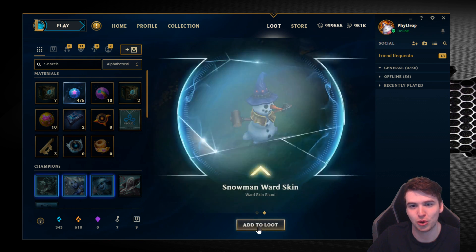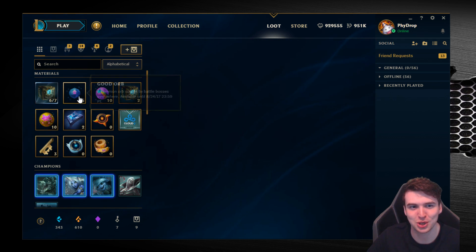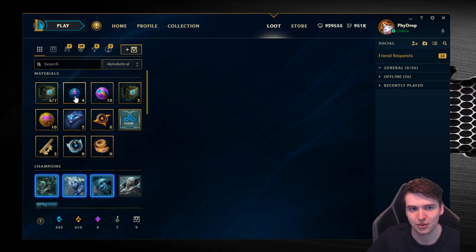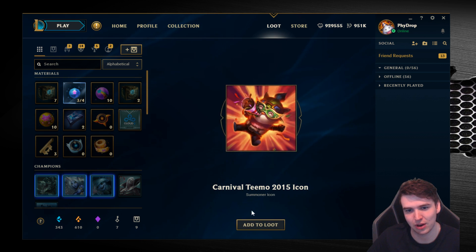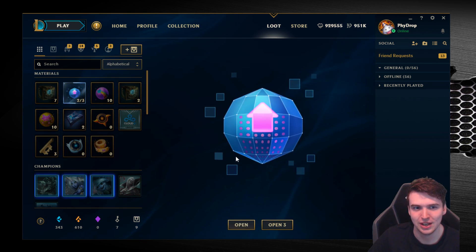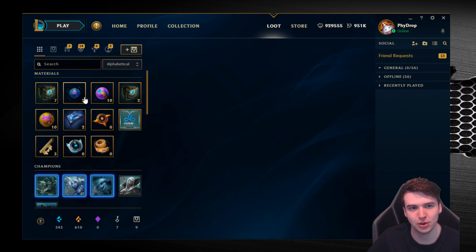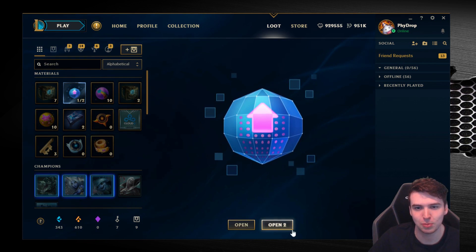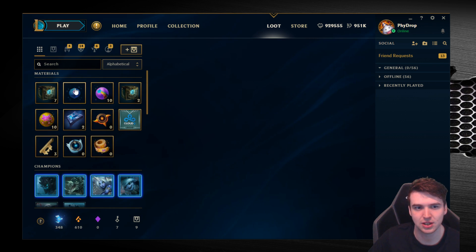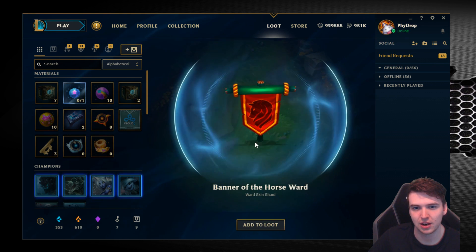Okay, so we've already got an extra orb, which is pretty sweet. We've opened two chests and we're back up to five already. We started with six — I meant to get five but I lost track when I was buying them. You can actually open both at the same time, but we're going to go one by one to make it a bit easier. And then finally the last one.